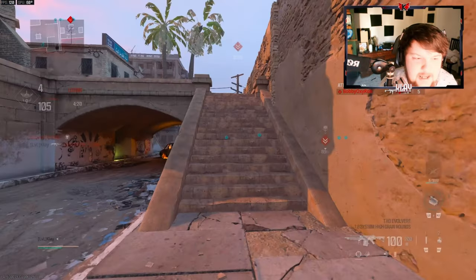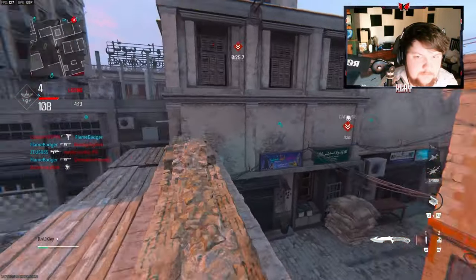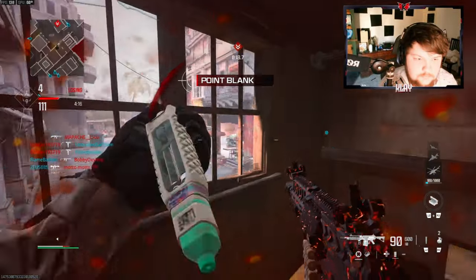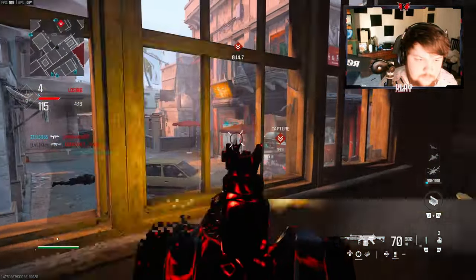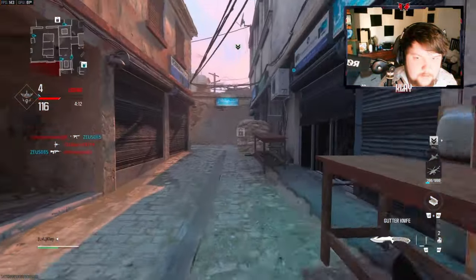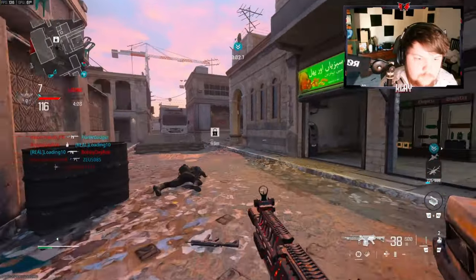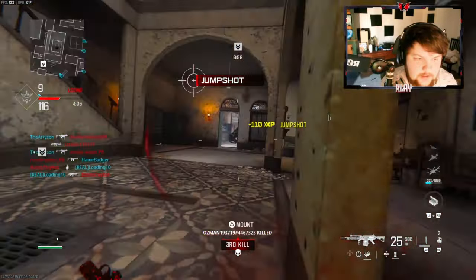Yo, why are they just standing like that? Like nobody can just go behind them. My teammates are not helping right now at all. Okay, we need to do something — I need to go nuke right now. Who are you slack cancelling, buddy?